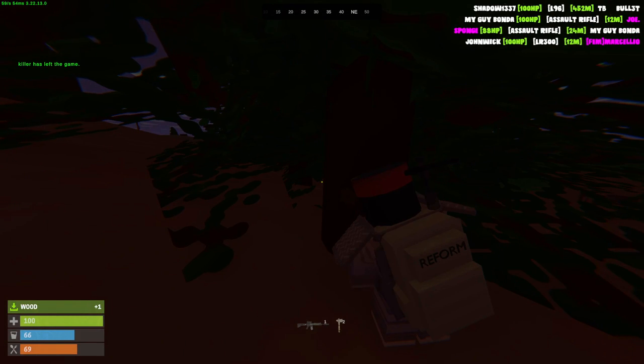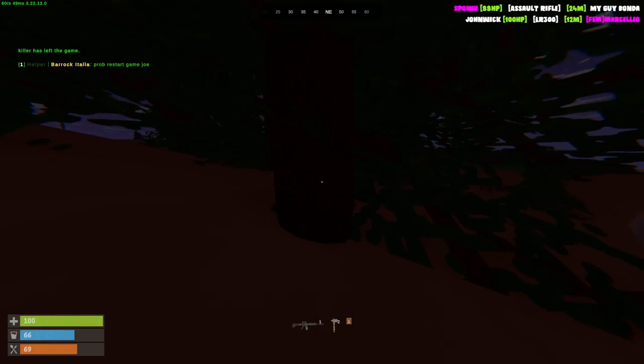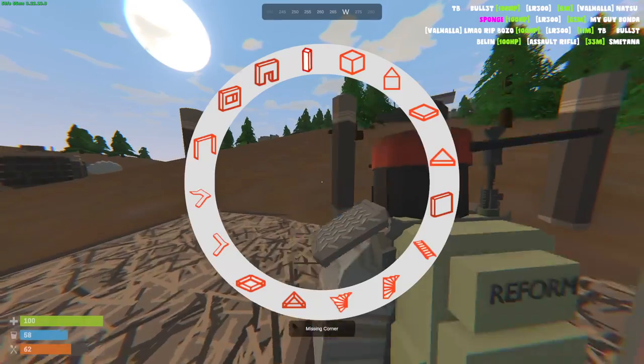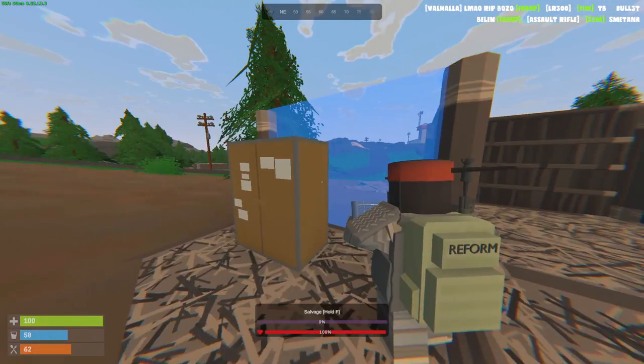Once we get enough wood, I'll probably build a 2x1 base with an airlock triangle at the entrance — I think that's a pretty good starter base design. I'm going to build the base right over here, it's close to military tunnels. I have no idea if it's a good or bad location — we'll just check it out later.